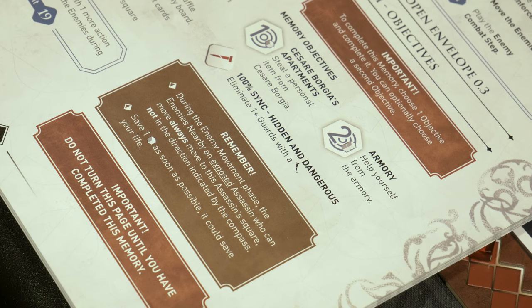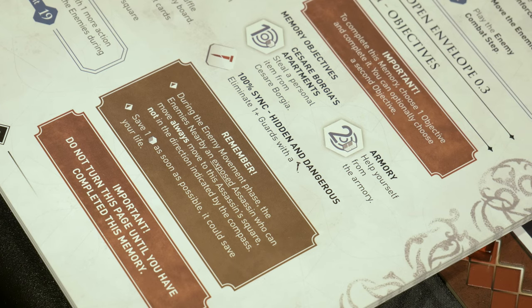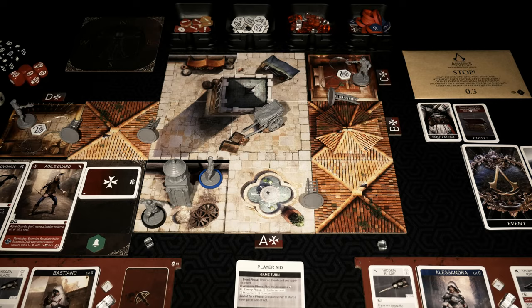Remember during the enemy movement phase, any enemy nearby an exposed assassin who can move will always move towards the assassin's square. So if the assassin is exposed and there's anything orthogonal — north, south, east, or west — those guards are going to come right into the square with the assassin. You can also save an action, which we've talked about already. We're not going to turn this page until we're done this memory. So without further ado, let's begin Memory 0.3. Thanks to us, Ezio was able to approach Chaserae and is facing him right now on the fortress walls.